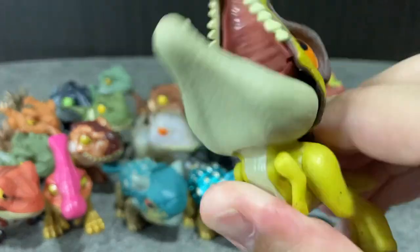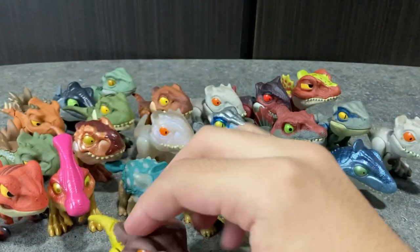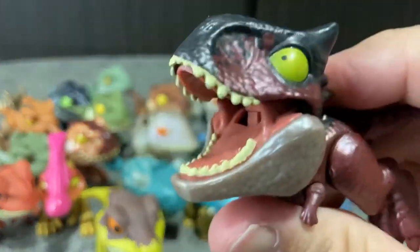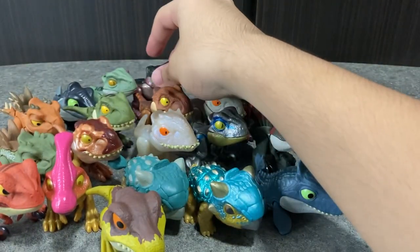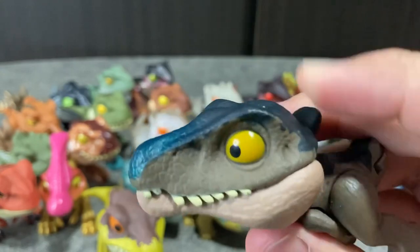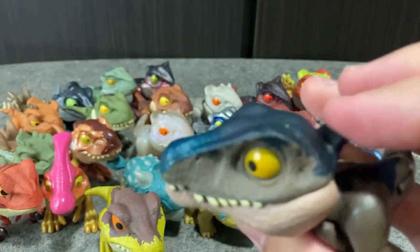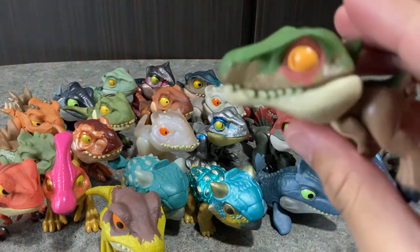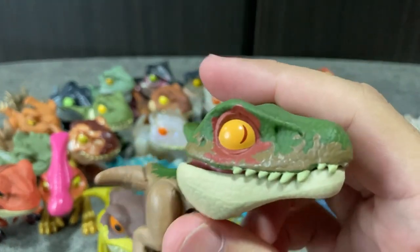We have the Baryonyx yellow color one — pretty cute. And we have Carnotaurus, another one — very nice. We also have another Baryonyx. This looks like the Roar Boris one — the sound one looks pretty similar paint job. And here we have Baryonyx Grim — love the green color, very cute and very detailed.